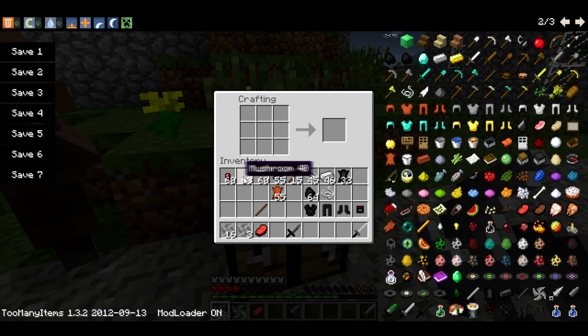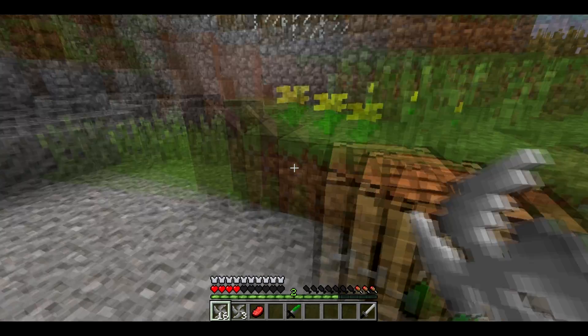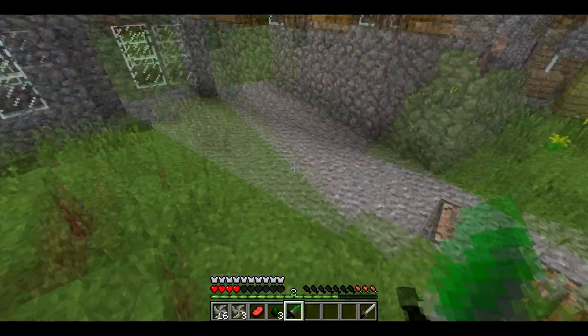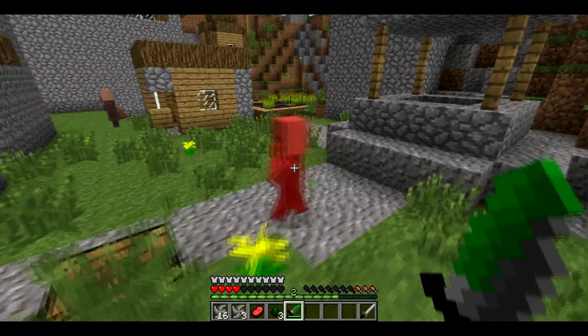And then you can make poison, which is made from a red mushroom in the middle, and you get a potion. You can poison your daggers — put your dagger in there, put some poison on it, and get a poison dagger, which is really amazing. And actually when you hit someone with it, you can poison them, just like that.